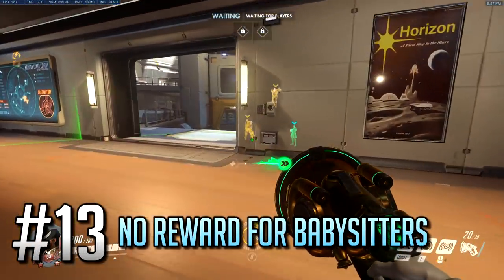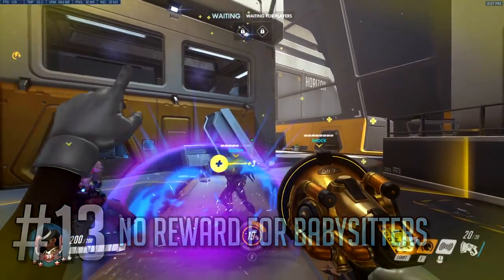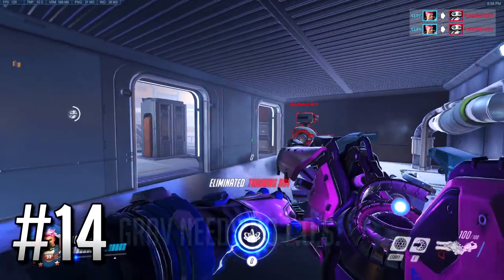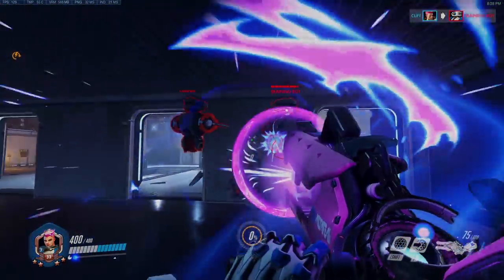Number 13: Healing damage that your teammates cost themselves, like through their own splash damage, does not contribute towards your support ultimate progression. Number 14: A Graviton Surge can still affect you without direct line of sight — that includes you standing behind walls and the like as well.